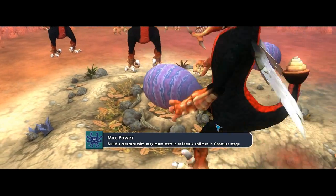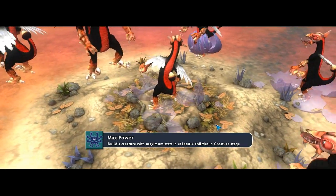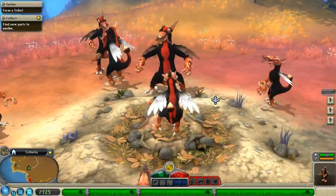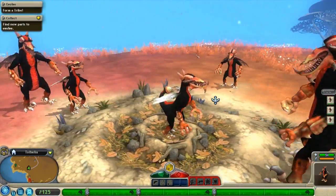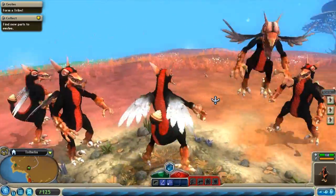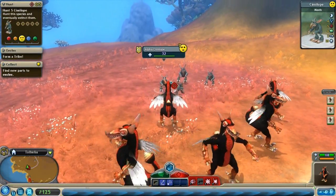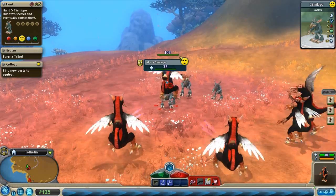Okay, so this guy has officially become all out evil. Max power build — a creature with max stats and at least four abilities. Yeah, that's nice. Look, even the baby version looks evil.